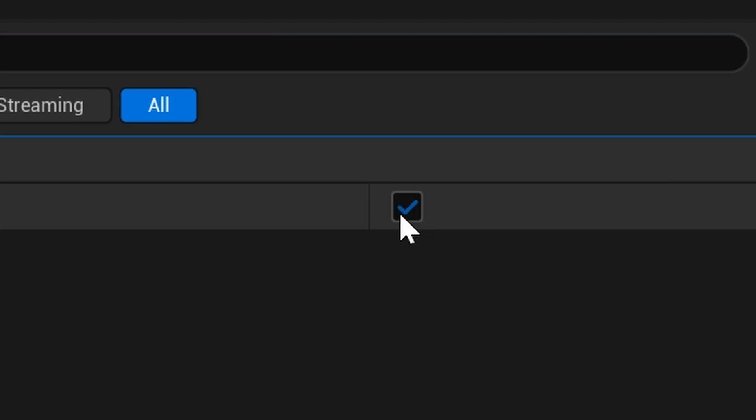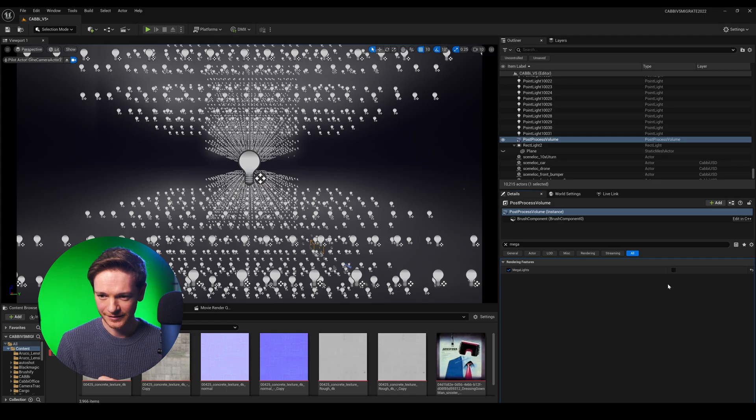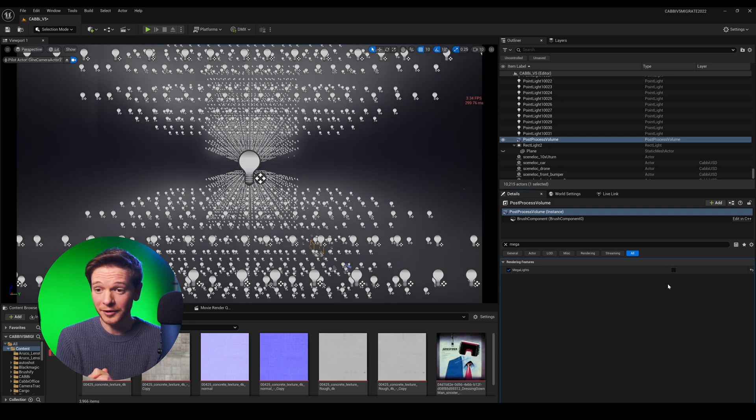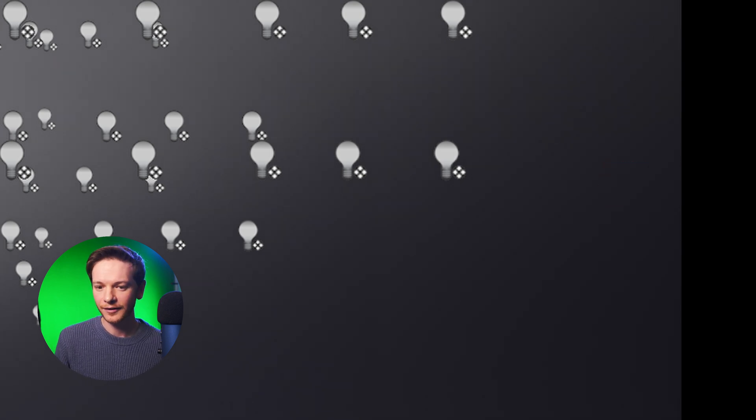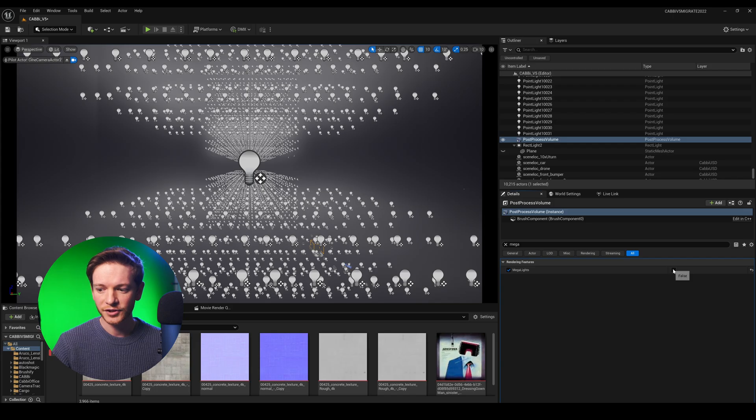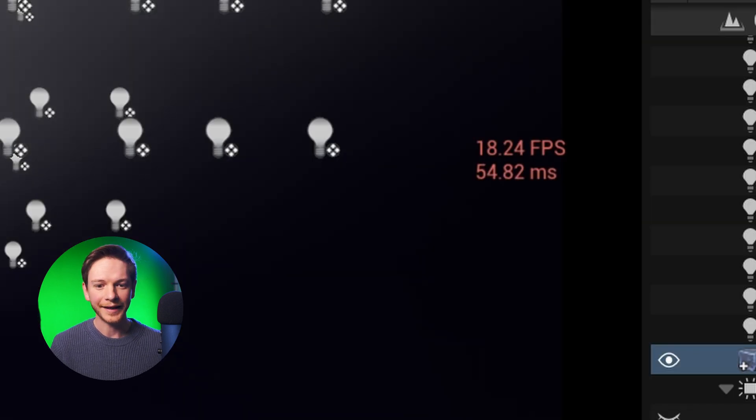Let's see what happens when I turn it off. It's still running, but it's settled at between 3 and 4 frames per second — kind of unusable, really. By just checking this box, we're back to 18.